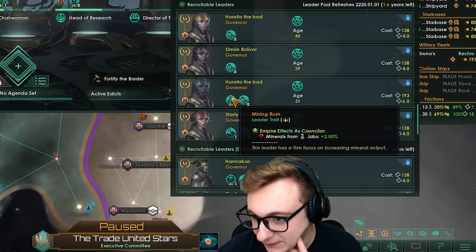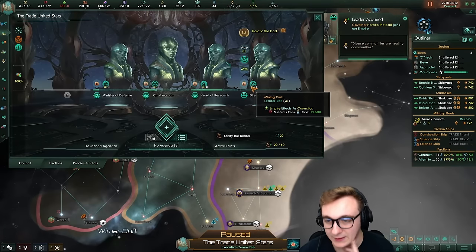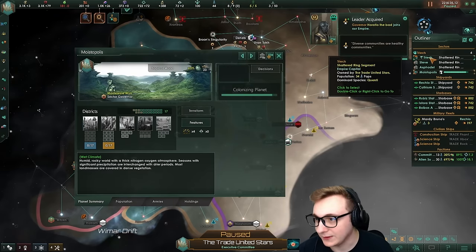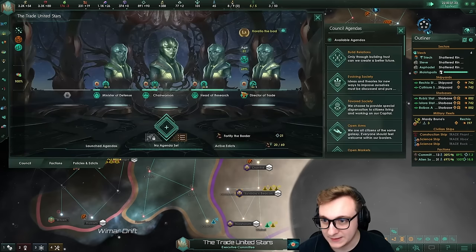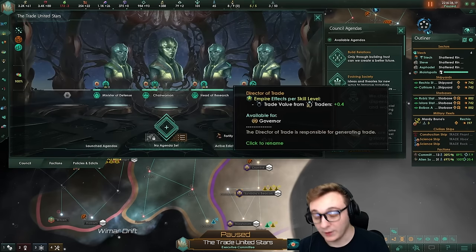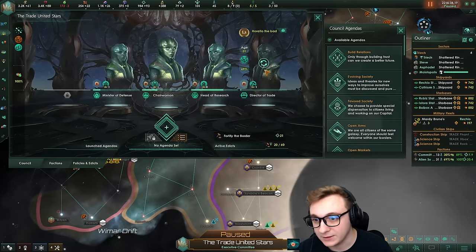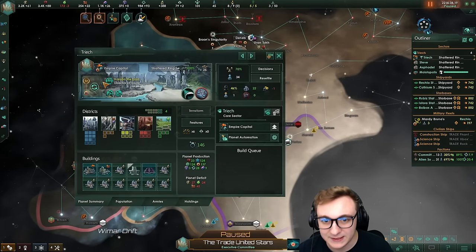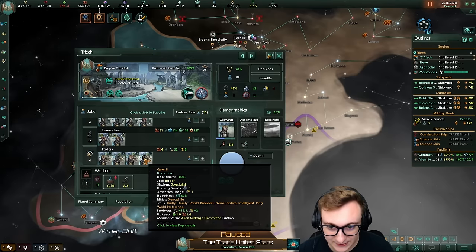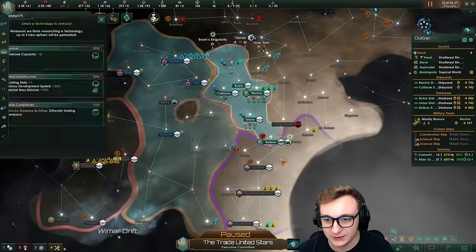There's a good one actually — minerals from jobs, and they're a trader too, and they're level 3. So you're hired. They will go on the capital because it produces some trade. Then whoever that leader was can go on this planet. We are effectively getting 1.2 just from their level, then another 0.8, so 2 because of oligarch which gives us council skill effective 2. I believe that's how it works. We should have traders that give us 13 trade — yes, we're just getting a lot of trade now.